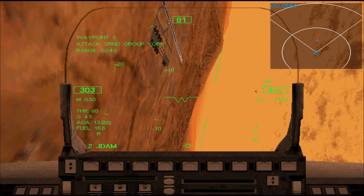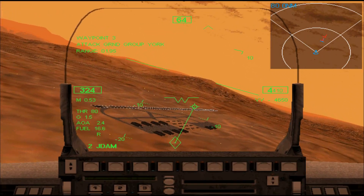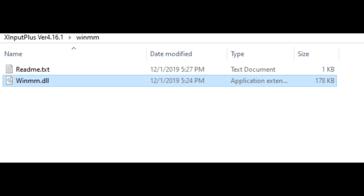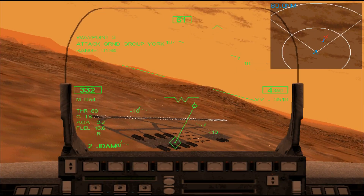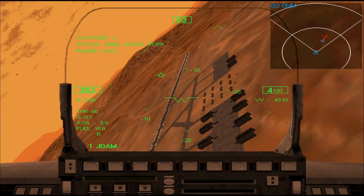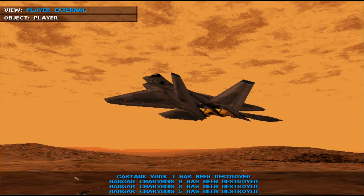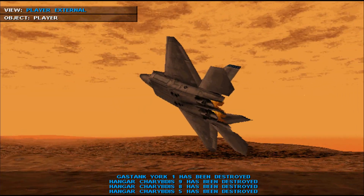The game should now be able to run; however, you may be having issues trying to play with a controller. To fix this, download and extract XInputPlus. Go into the XInputPlus folder, then the winmm folder, copy the file shown here, and paste it into the game's directory. Then open XInputPlus and configure as shown here. Note that XInputPlus is only designed for Xbox controllers — dedicated flight sim joysticks will likely not work with it — but this will allow you to play the game using an Xbox controller, which is a massive upgrade over mouse and keyboard.